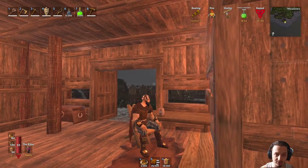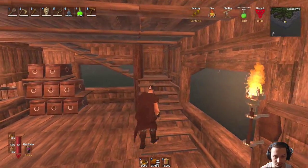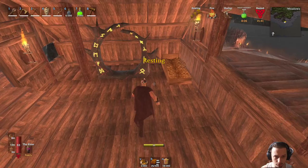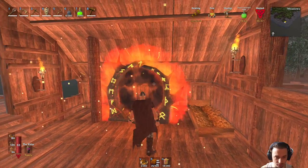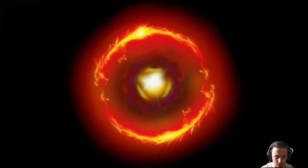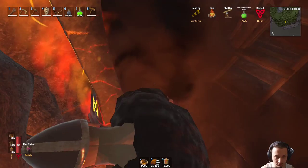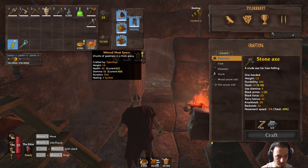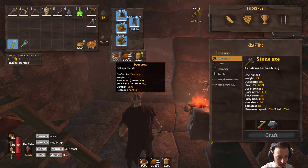Hey, what's up guys, welcome back to Valheim, we're in episode six. We're going to be doing some swamp adventures today, getting some loot and resources. I went ahead and made a portal over there so let's swap to the swamp and head on over there and do some killing. I made a couple potions and some meals - some stews. I made some mincemeat, some carrot soup, and some deer soup, so let's eat a couple of these.